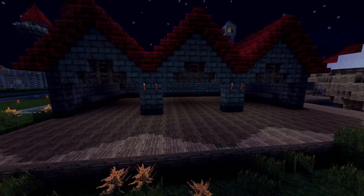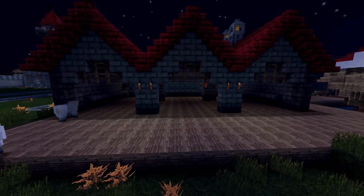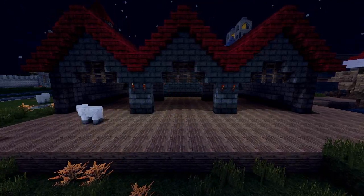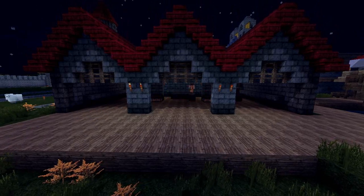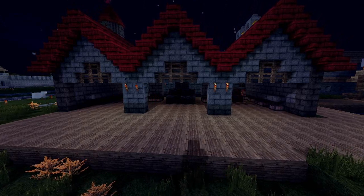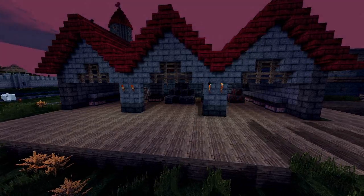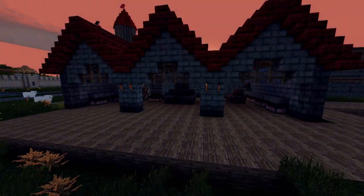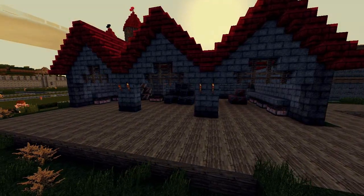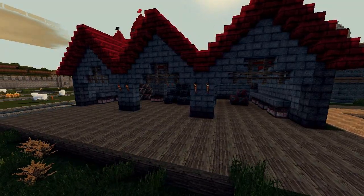I put shelves along the back and sides because in a warehouse you need these to store sacks of grain and flour - things that can't be on the floor in case the place floods, stuff that needs to be kept dry. Then I put a few stone supports because the building was empty in the middle and needed supports to keep the roof up. Once that was in place I added a few chests around the sides and middle, along with some explosives, coal, and redstone deposits to make the warehouse feel a little bit used - like sailors had actually been here and goods were being stored rather than it being an empty building.